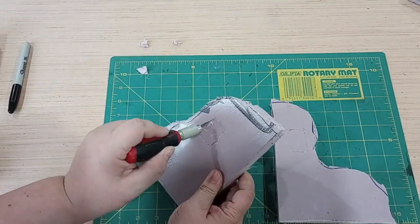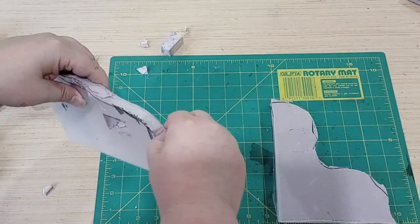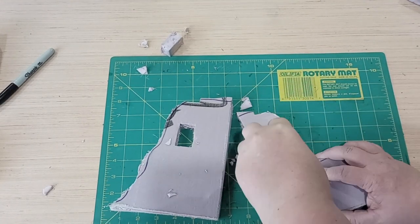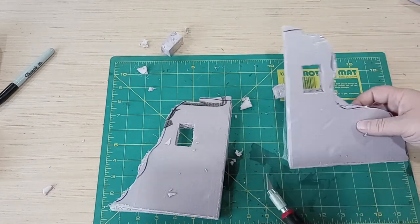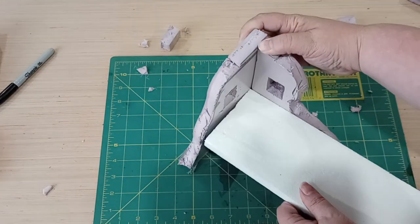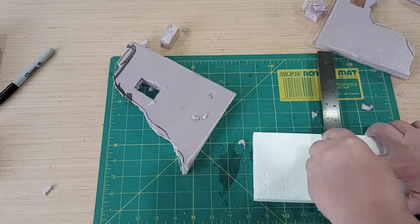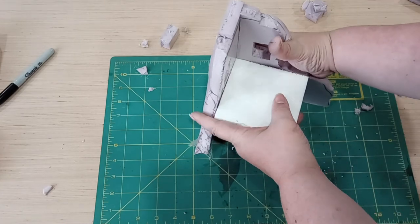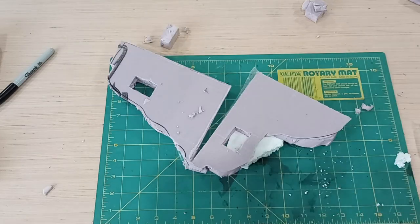So with my template made, it was time to start cutting the foam. When you have a sharp edge from the manufacturer, you definitely want to keep that as the base. I used a square so that I could make sure that the side cuts were as accurate as I could make. Changing out the blade on your knife makes the cutting easier, and doing three or four passes, scoring it each time further down, will definitely make it an easier cut.